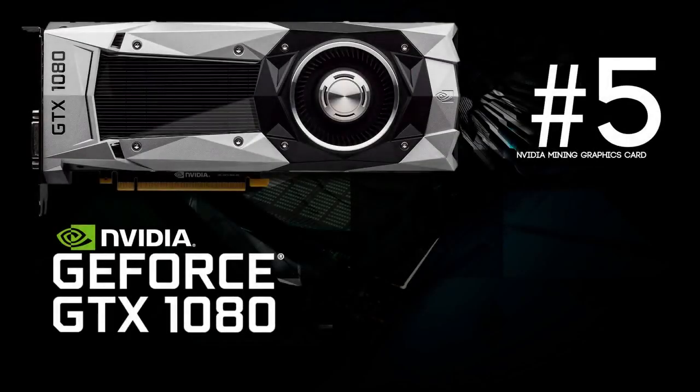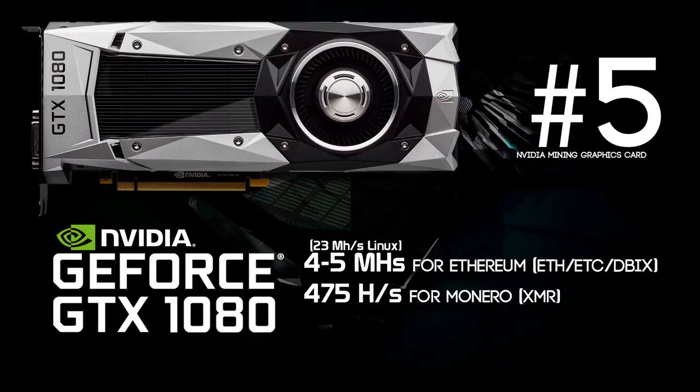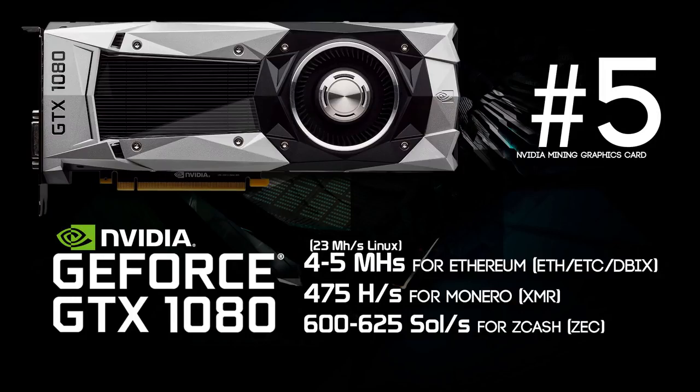The first card we have is the GeForce GTX 1080, but it's pretty bad at Ethereum mining because it can only reach 4 to 5 megahashes per second. However, if you run it on a Linux system it will go up to 23 megahashes per second. For Monero this card hashes at about 475 hashes per second, and for Zcash we have 600 to 625 solutions per second. So this card isn't too bad, and if you want to do some serious Zcash mining this card is pretty badass.